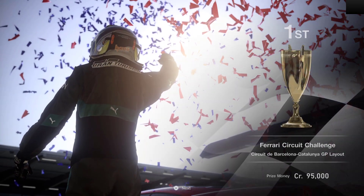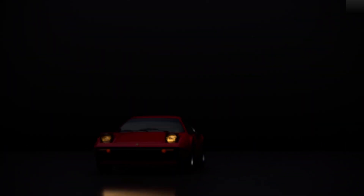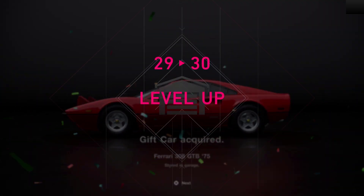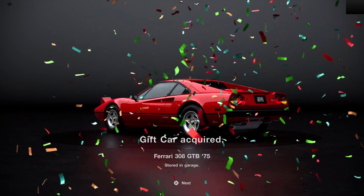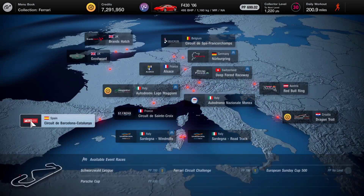It's also good to be on hard if you're going to be racing against real people, because the step up from hard to real people is a massive step. Real people are so unpredictable, unlike the AI. That is race one done at Catalonia. We've got the trophy and 95,000 credits, which is bringing our credits up rather nicely. And we get that beautiful 308 GTB - absolutely gorgeous. Probably one of my favourite Ferraris. The Quattro Valvo was the one that I sat in - absolutely beautiful cars.